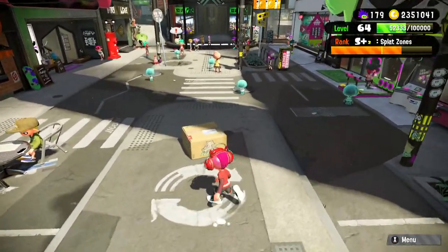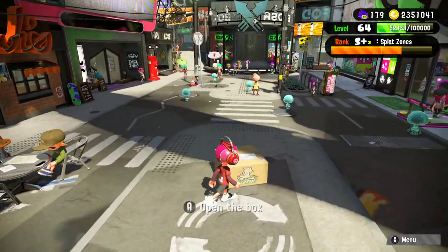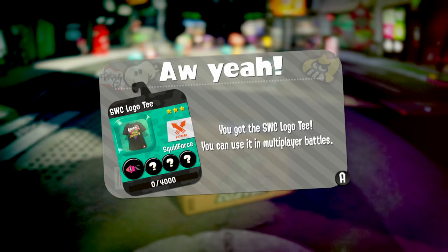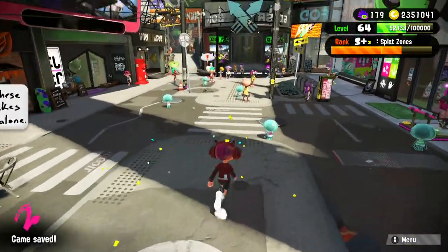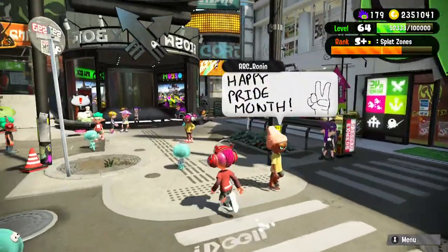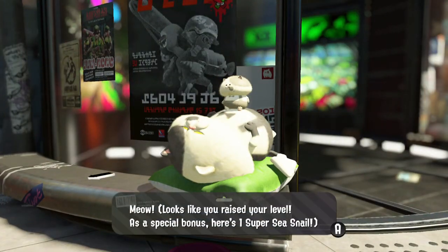Just like with the Octo Expansion, when you bought the DLC early you got a little package. If you open it up, we got the Splatoon 2 World Championship Logo Tee with Swim Speed Up and three slots, which is pretty cool. I don't really know how to get the other one — maybe we talk to Judd because there's an exclamation mark above him.